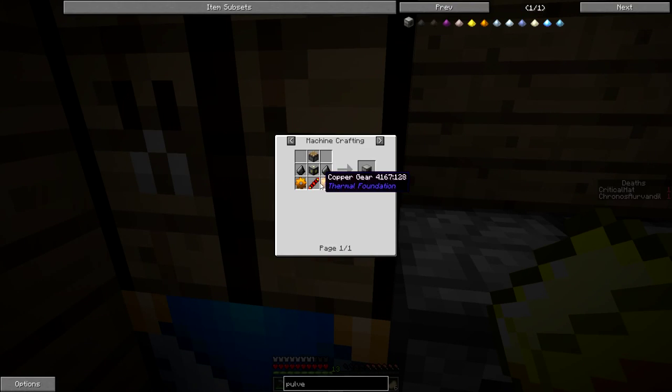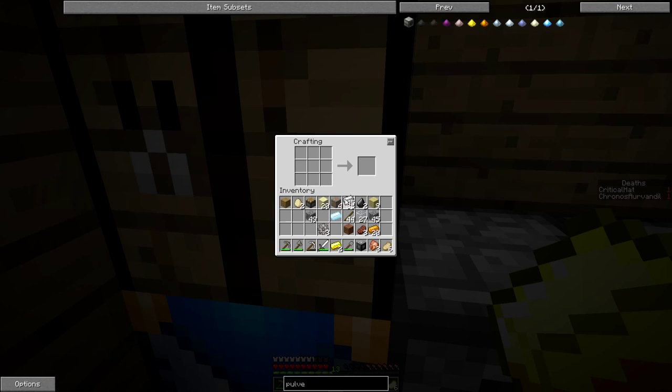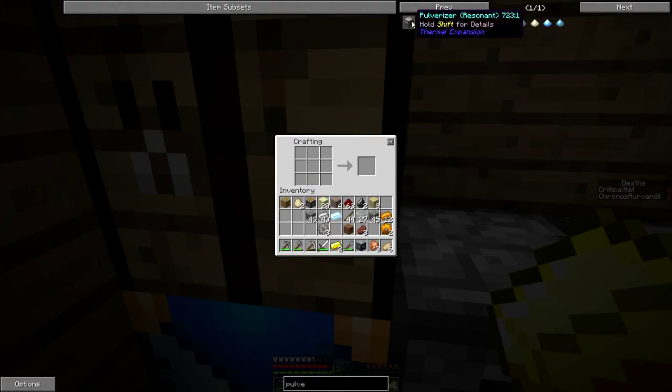Some more gunpowder to help set off the nuke. Got the machine frame. I need two flint. I ordered the two flint. Having fun, Crit? Your arms look like they might be getting a little tired. I'm making you ten by the way. Look in the furnace closest to you.